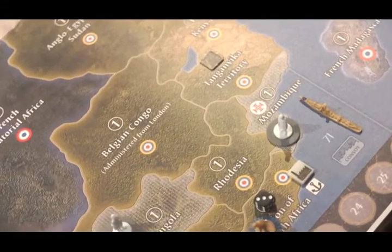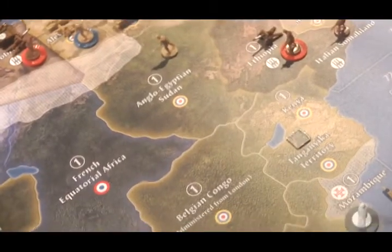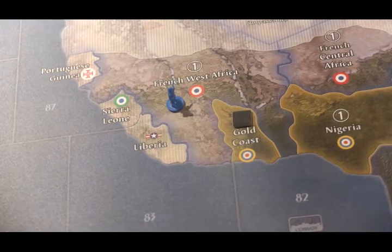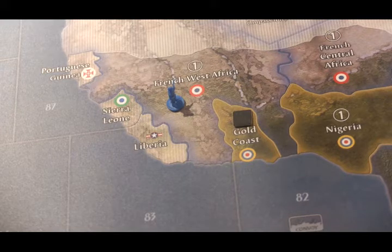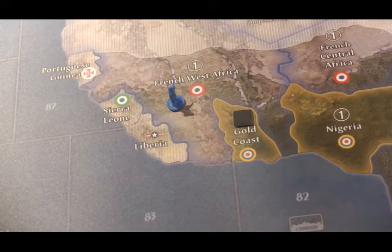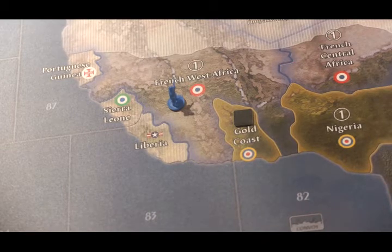Some of the other changes the BBR made to territory values: the Tanganyika territory is now worth zero, as is the Gold Coast territory. When the BBR changed the values of territories, they always made sure to even things up — anytime they added something somewhere, they subtracted something somewhere else. So none of the countries gets a massive benefit from the changes, because if one of their territories is raised, another one is lowered somewhere.